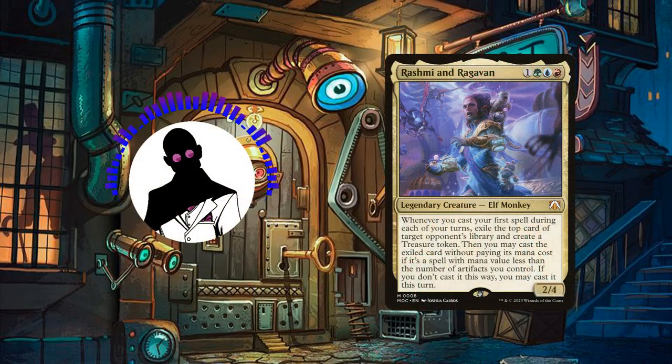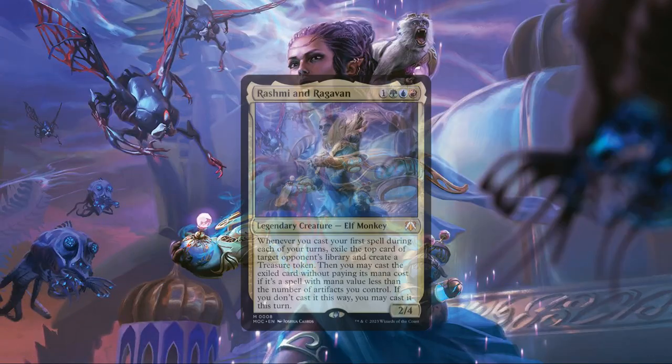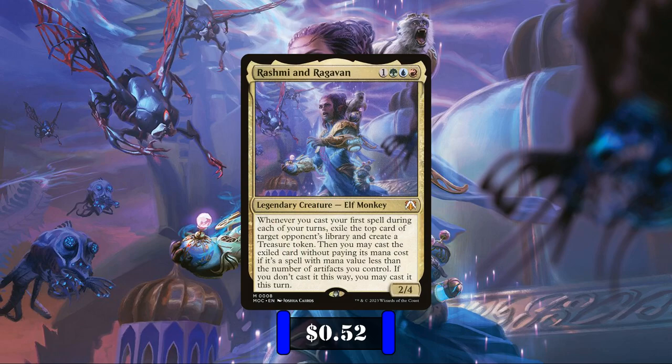So with that out of the way, let's start by taking a look at the commander and playstyle. Rashmi and Raghavan are a 2/4 monkey elf that cost 1, a green, a blue, and a red, with the following ability: whenever we cast our first spell on each of our turns, we exile the top card of target opponent's deck and create a treasure token. We may then cast the exiled card without paying its mana cost if it's a spell of CMC less than the number of artifacts we control, and if we don't cast it this way, we may cast it this turn.